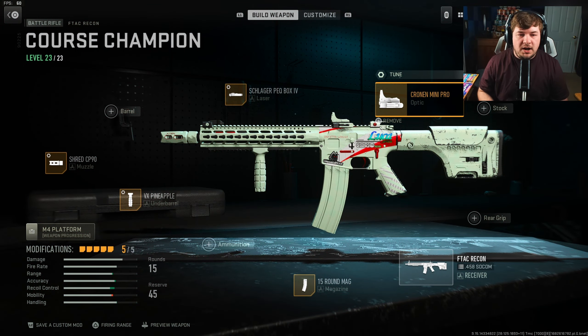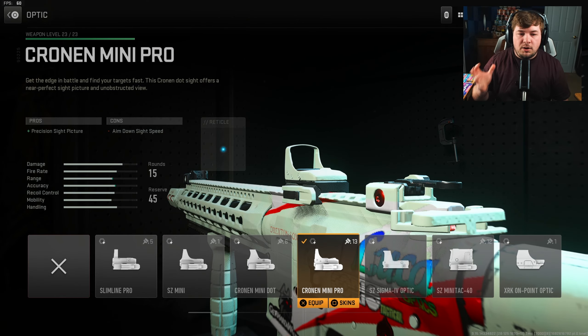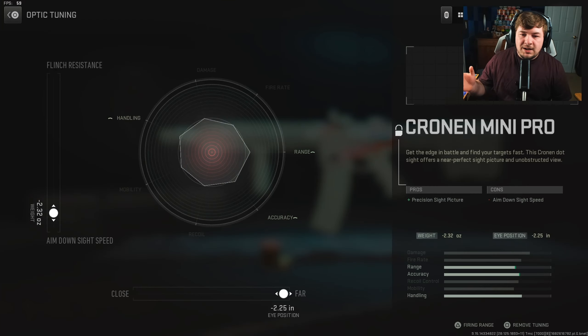Let's start with an optic — I'm going with the Cronin Mini Pro. This is one of the attachments that I would say is a preference. You don't necessarily have to run this one; if you want to swap over to something like a rear grip or a stock, you can feel free to do so. But personally, I do like to run a reflex sight here, and the precision sight picture is where I find the most success. Tuning is negative 2.32 towards aim down sight speed and negative 2.25 towards far.